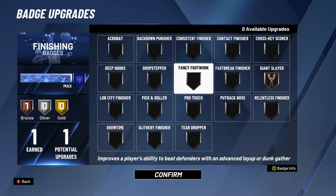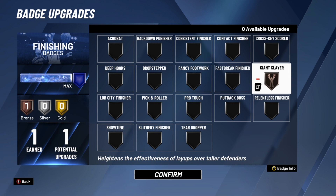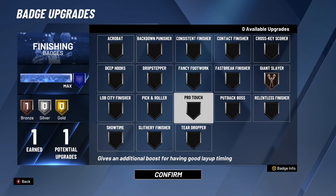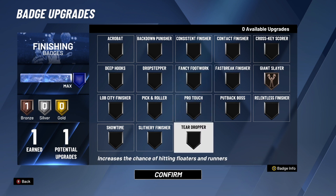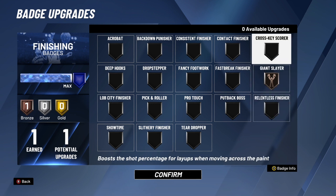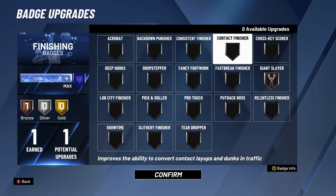Starting with finishing badges, I only have one finishing badge and it's going to be Giant Slayer. Giant Slayer is the best finishing badge in the game for guards. As you can read, it heightens the effectiveness of layups over taller defenders. As a guard you're probably six-three to six-six, and when you're driving into the paint there are seven-foot or seven-three players, and Giant Slayer makes it easier to hit layups on those tall players. If you have more slashing badges, I'd recommend getting Giant Slayer up to at least gold. Other good finishing badges include Fancy Footwork, Slithery Finisher, Relentless Finisher, and Contact Finisher.